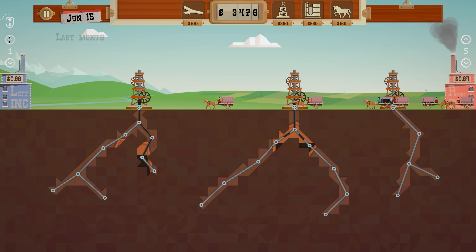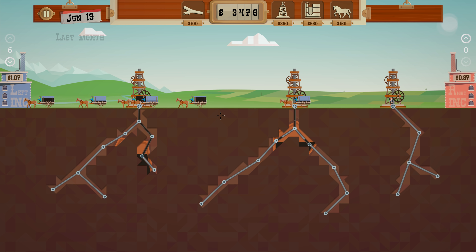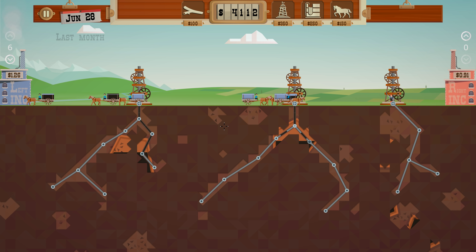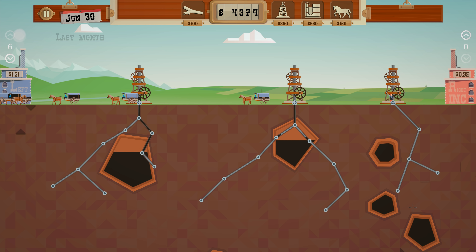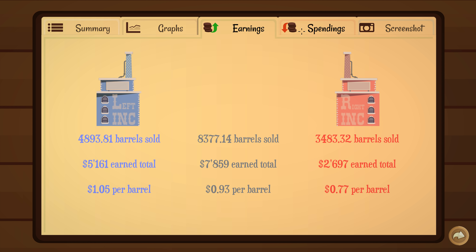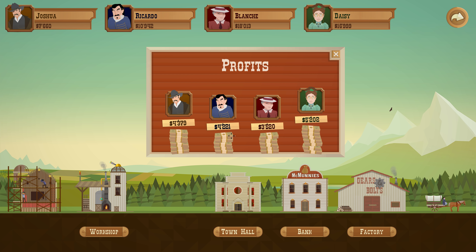This guy got better — go boys go! We didn't get all the oil. Earnings 7,800, we spent 5,400. We weren't the best that round though — Daisy beat us.